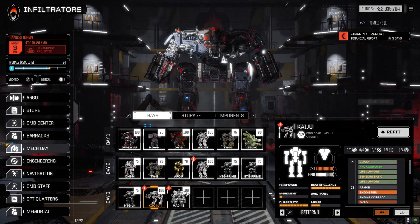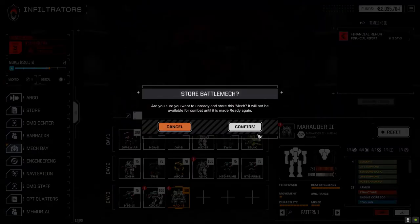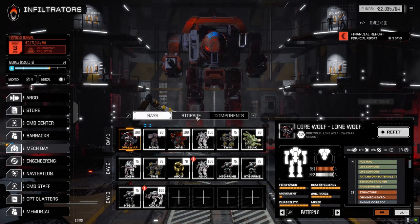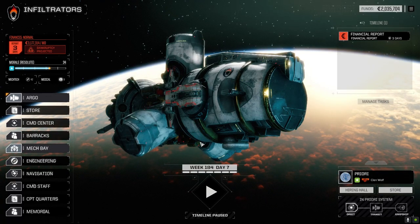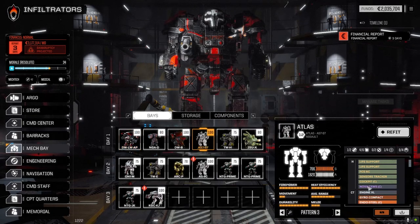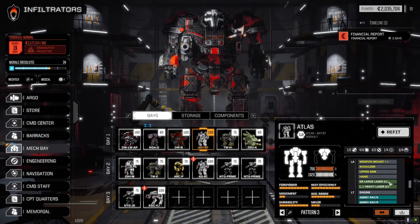I'm going to keep the Kaiju and ditch the Marauder 2. I can't keep going with this many C-bills spent. We'll drop the Marauder 2 into storage to save on costs. The Atlas will most likely get switched into the Kaiju build. Rather than running large improved heavies, we'll run ER PPCs. The RAC 5 will definitely go into the Kaiju along with LRMs - it has two ballistic and two missile mounts.